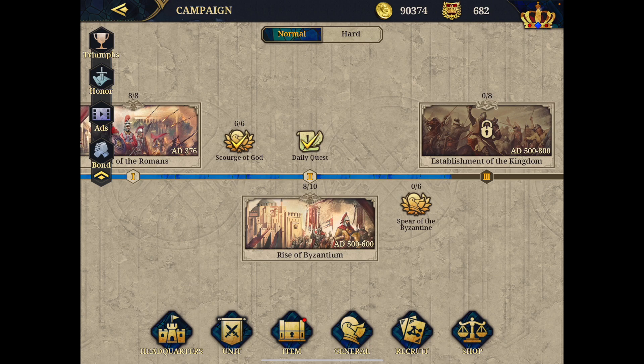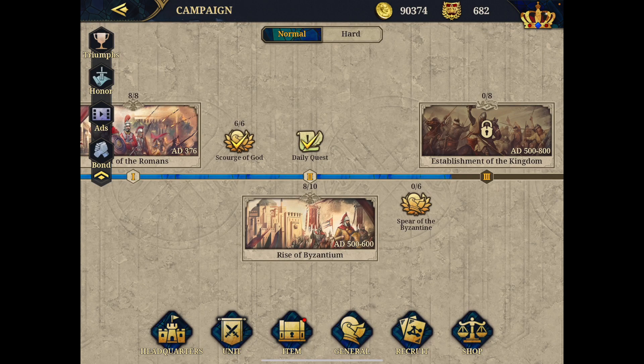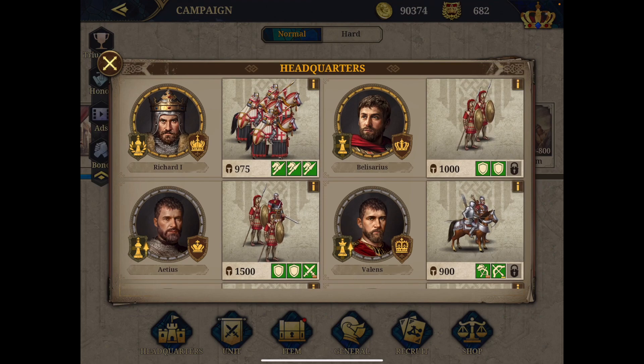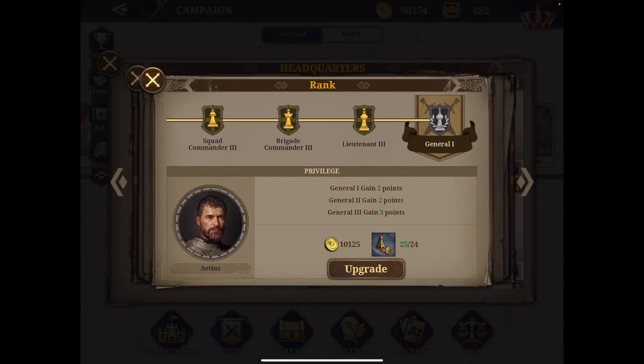Let's look into the headquarters. Whenever there is an action available, you will see a red dot — such as on the item tab or on headquarters. This dot signals that there is some action you can do with a general. When you go to the headquarters, you may see a yellow arrow on a general like Axios — that indicates the rank. There is an opportunity to upgrade the rank.